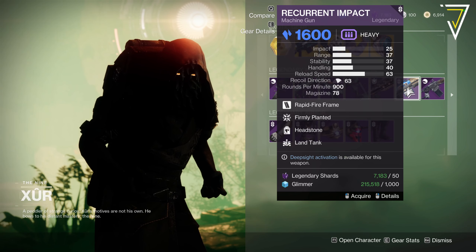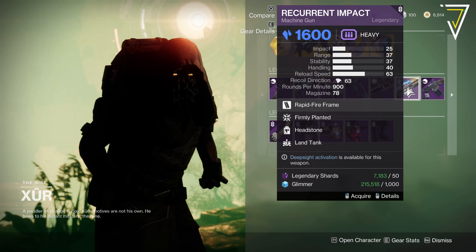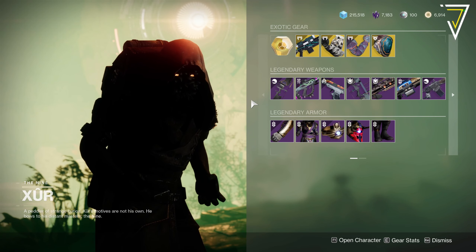The Recurrent Impact from Risen — we've got Headstone, Firmly Planted, and Land Tank. That might be a spicy LMG if you want a stasis one at least. And then we've got the Gnawing Hunger with Autoloading Holster and Multi-Kill Clip. So nothing particularly godly there.